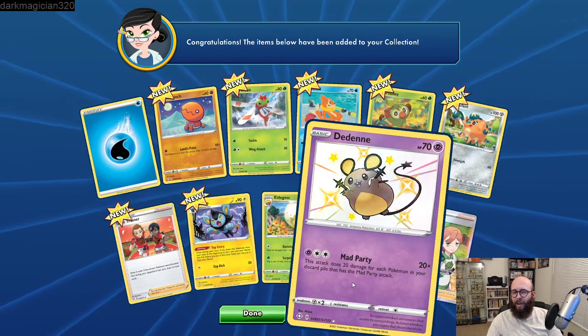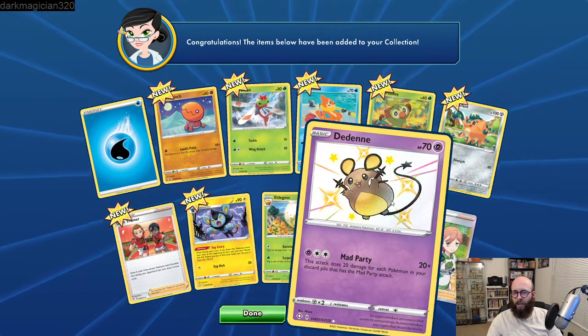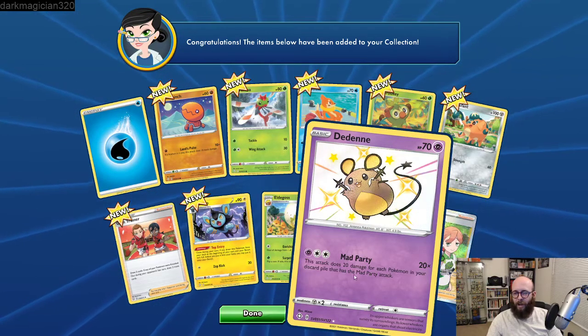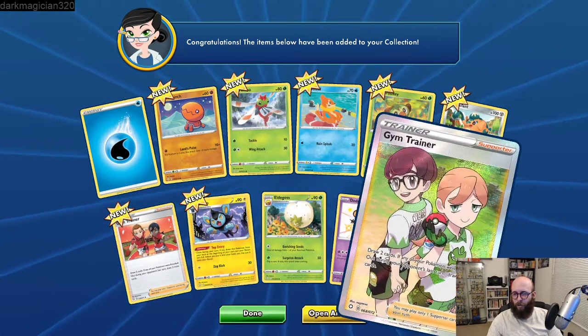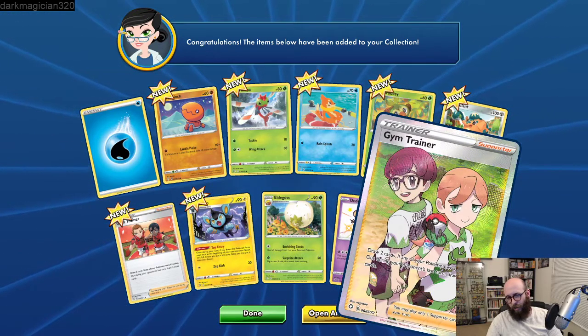Here's a reverse holo Eevee, which is cool. Nothing else really. I think we only have three more of these — it's crazy that we've opened so many so fast. A Cinccino, reverse holo Gossifleur, and a holographic Decidueye. Another reverse holo Gossifleur and a Galarian Weezing — and that is a holographic. That's a really pretty cool card, I love the top hats and how it looks like a chimney stack. Neutralizing Gas: as long as this Pokemon is in the active spot, your opponent's Pokemon in play have no abilities except for Neutralizing Gas.